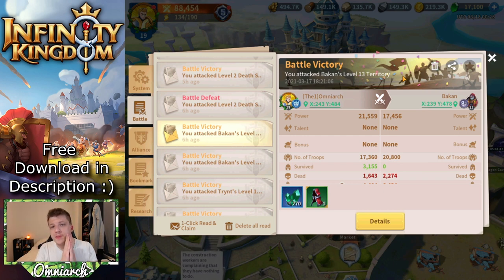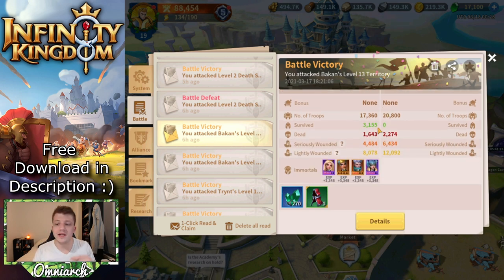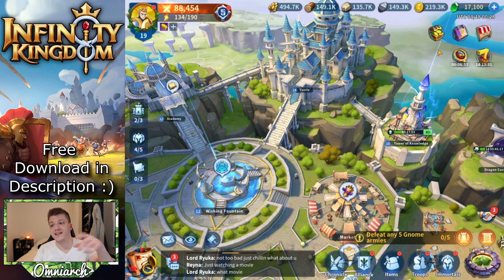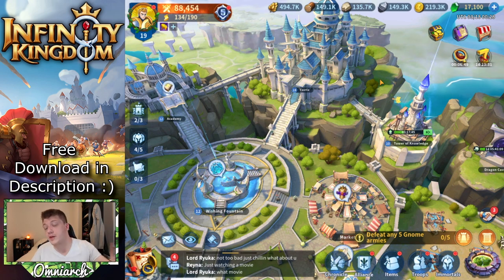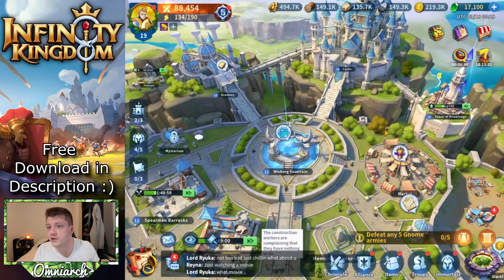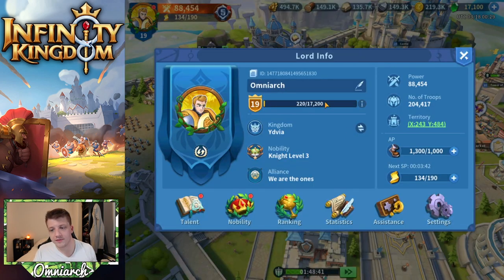Tip number six is just something you should be aware of — PVE content, meaning fighting the gnomes and non-playable characters in the open field, is going to give you deaths. This was not something I was used to coming from Rise of Kingdoms, but your troops do die fighting PVE content. You'll notice in the early game, if you're grinding those gnomes, eventually you'll get a notification saying this is a really powerful gnome, meaning a lot of your troops are either in the hospital or dead and your army is significantly weaker than when you started.